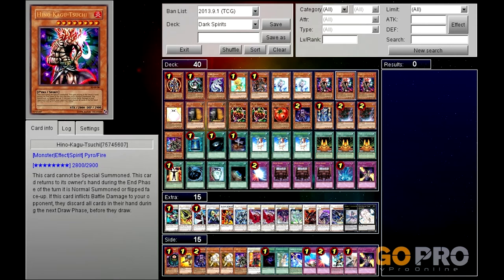Three Hina Kagasuchis - one of my favorite cards ever since it first came out. For those that don't know, it's a spirit monster, meaning at the end of the turn it was either flipped face up or summoned it goes back to the owner's hand. However there are a few ways around that which I'll show you. This card's effect is when it causes battle damage - whether it's being attacked or you attack - the opponent discards their entire hand before their draw. So it's awesome especially if you're the one attacking, because you just end your turn and that wipes out their hand. Its stats are 2800 attack, 2900 defense. He is a game ender.